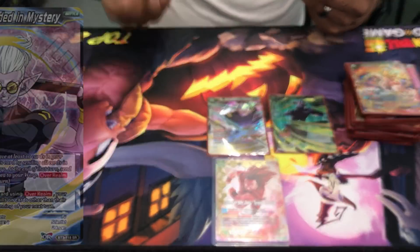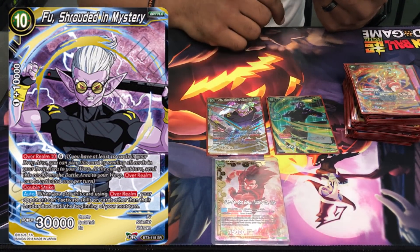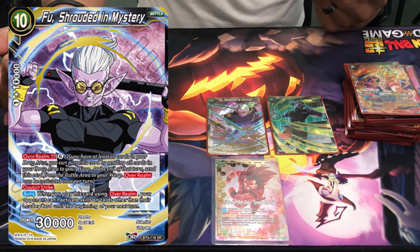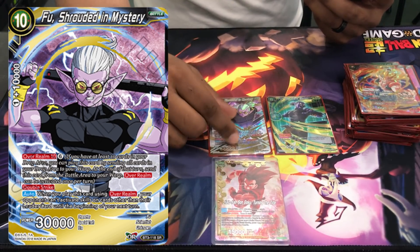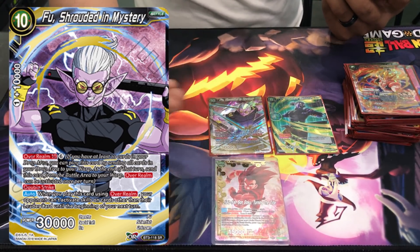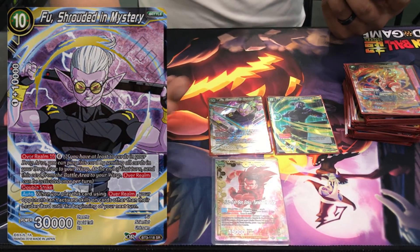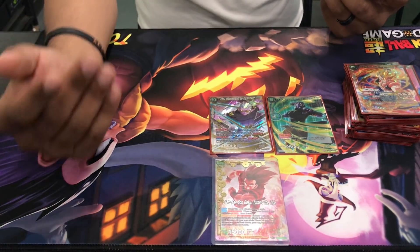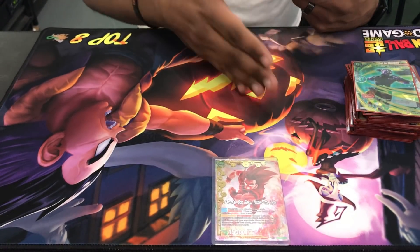I ran one Foo the Dark Banisher in the main board, good against the Hacky Sack matchup or restrictive matchups like Janemba — just gets through and swings multiple times. I originally ran two but cut one to the sideboard and replaced it with Foo: Shrouded in Mystery. This card was killing people all weekend — 30,000 double strike and your opponent has no abilities. I didn't realize the ruling on it until after: UI Goku can't bounce it back because this card says abilities can't be activated, whereas Goku only says it can't be negated. So this card actually stops UI Goku.